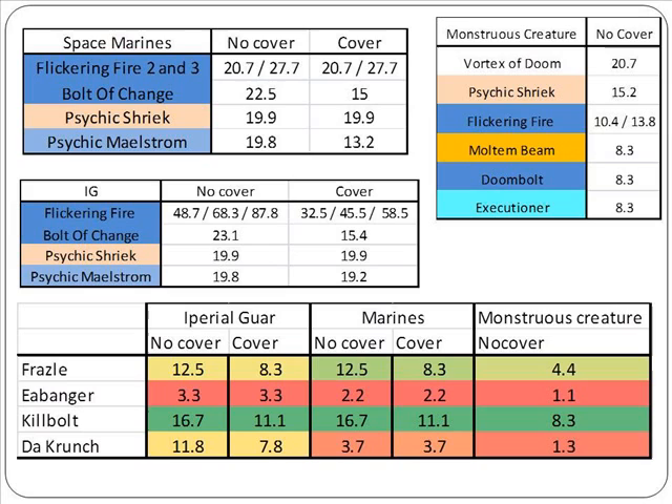Here we have the comparison in more detail, comparing the Orc powers to the best powers in each category — the best powers against Space Marines, against Imperial Guard, and against Monstrous Creatures. The number shown is the number of wounds this power will cause if you cast it 10 times, giving an idea of how good or bad each power is. The Kill Bolt is one of the best and against Imperial Guard and especially against Marines, is quite close to the top three or four powers.